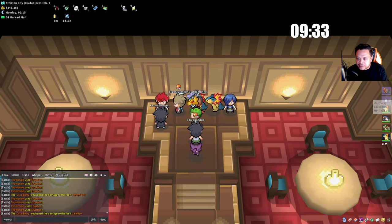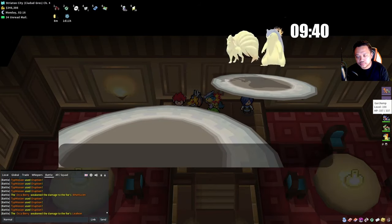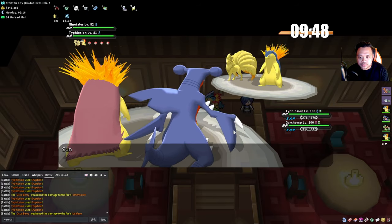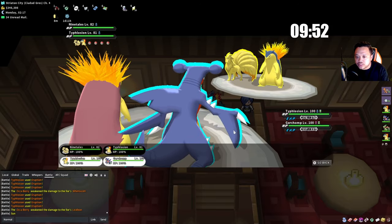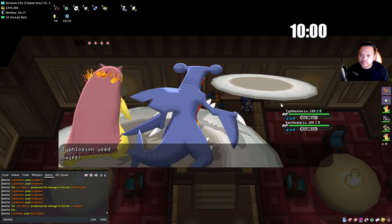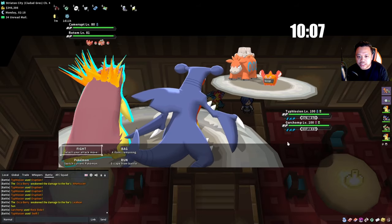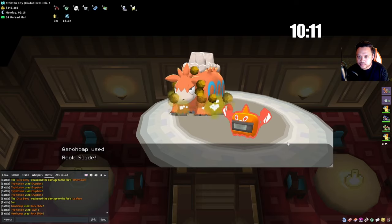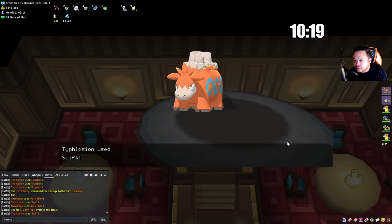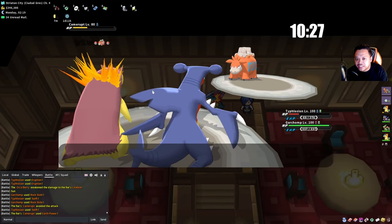I like to move Garchomp one slot up. My Typhlosion has Swift. Sometimes they don't have Flash Fire Pokémon — then you can muscle through it with Explosion. Just use your gym rerun team the way you normally would. Camera unfortunately avoided a move — RNG happens in gym reruns too.